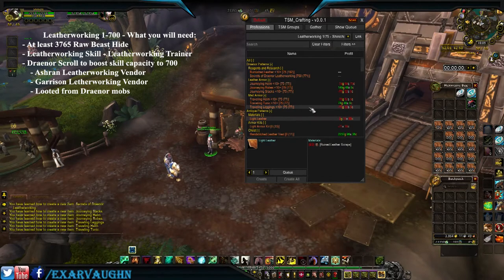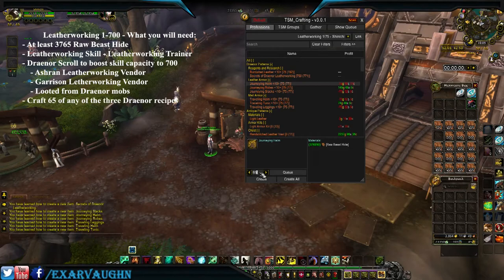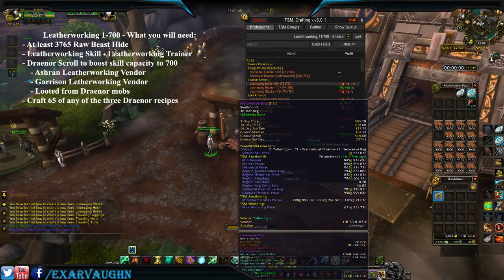You can craft any of the six Draenor recipes — they're all worth 10 points and they all cost 50 raw beast hide to make. You're going to need 65 of them to get your skill up to 651. Take any one at the top, craft 65 of them. You'll need bag space too.